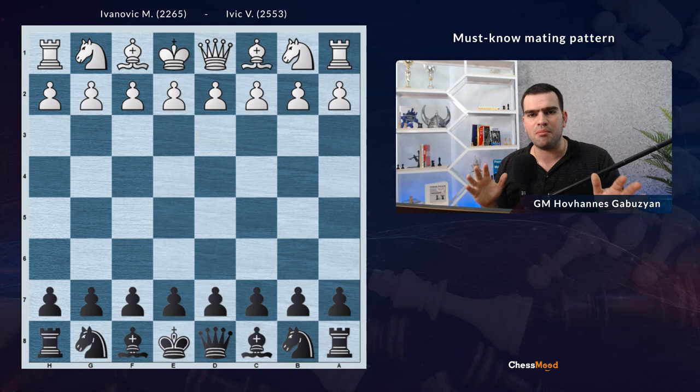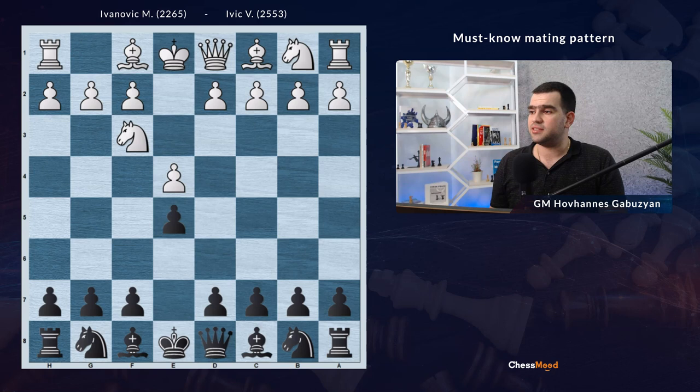A very important must-know pattern which can occur from different positions and help you to crush your opponent. Let's get started. Ivich is playing as Black: e4 e5, Knight f3, Knight c6, pawn d4, exd4, and Bishop c4.